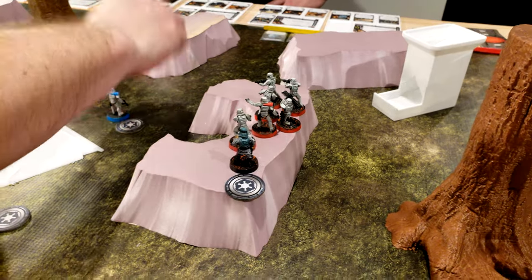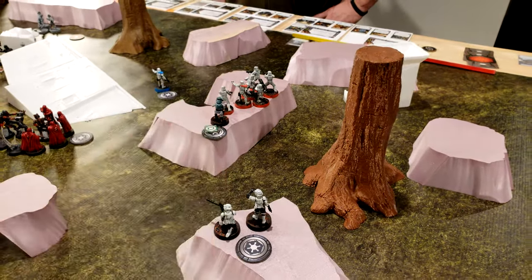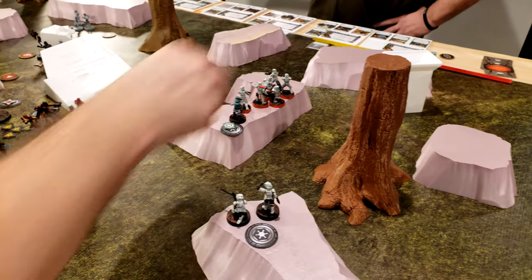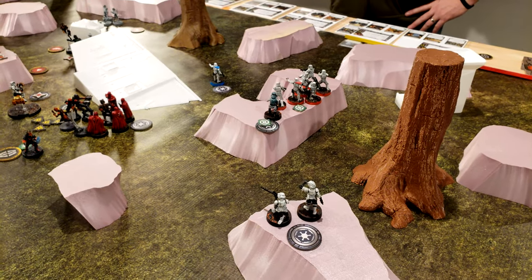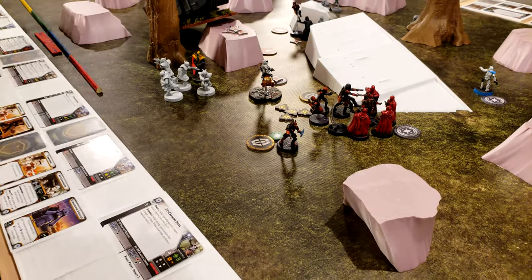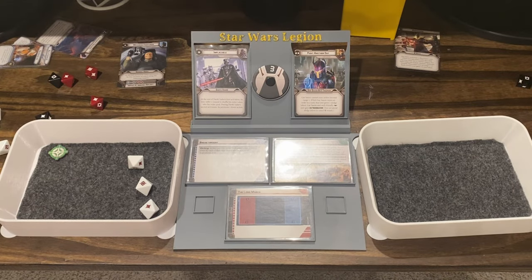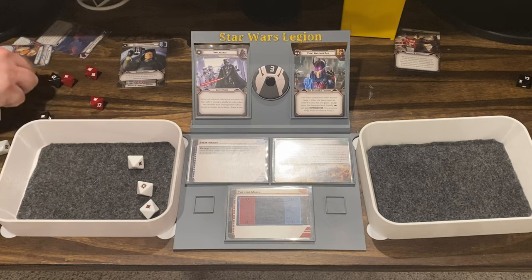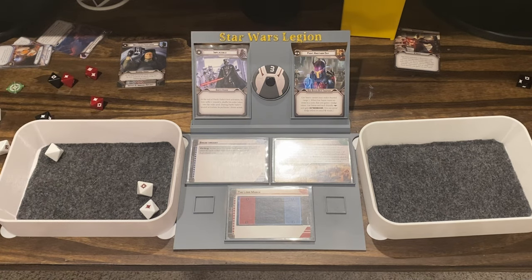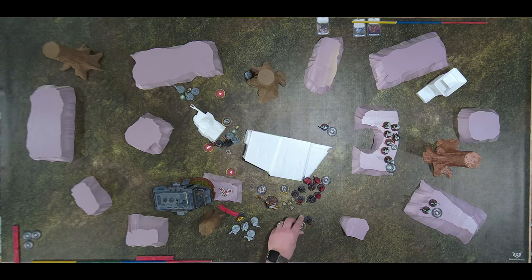Veers is going to inspire the Stormtrooper to get rid of the suppression, give Spotter to himself and the Stormtroopers. That's his first action — Spotter. Then he is going to shoot at Gar, the only one in range. I surged a crit. Got an aim — shield takes one. And then you dodge because you use this card. His dodge is gone.